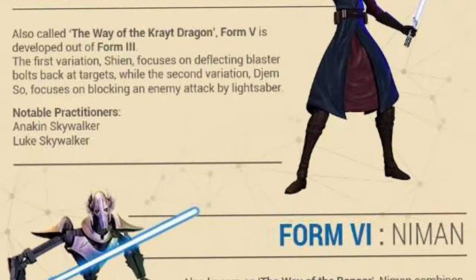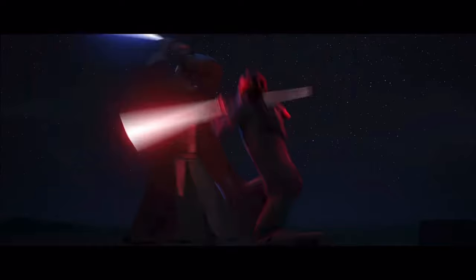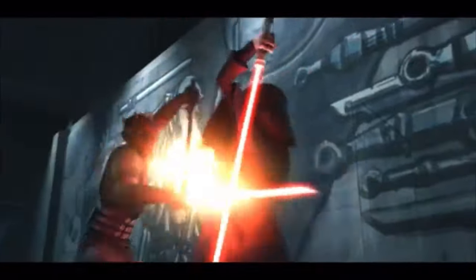However, it's second only to Form 6, Niman, which is the lightsaber form used by Darth Maul. It's actually kind of surprising that he uses it, because Niman is often seen as a combination of all the previous styles put together. It is also the last form that had widespread acceptance by the Jedi as a whole. This style emphasizes balance in the Force. Traditionally, Jedi would use this form to triumph over opponents without actually fighting them in combat, which is why seeing Darth Maul use this style the way he does is really quite wild — kind of like how Zaheer in Avatar uses airbending in a way most airbenders would never use it.